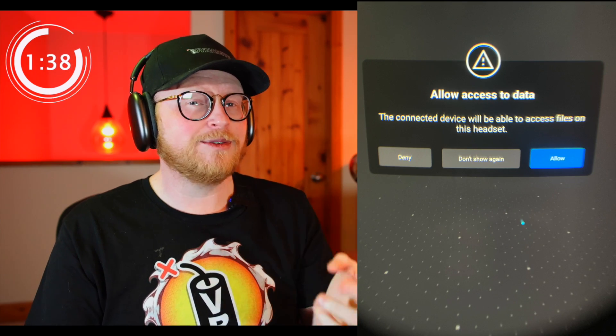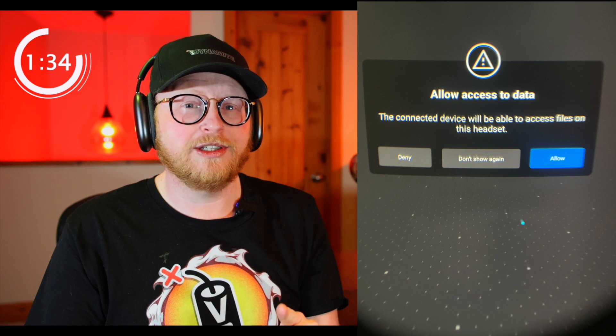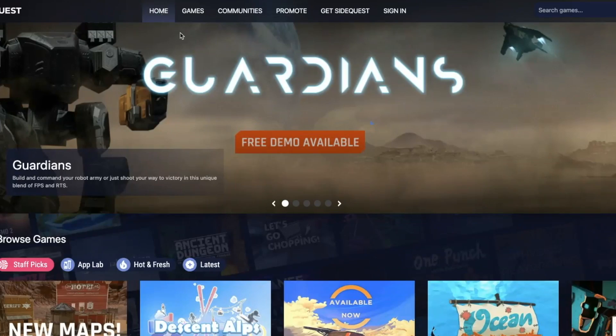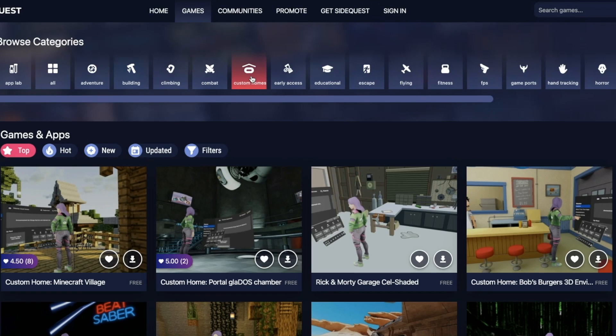When it's plugged into your computer, you may have to put the headset back on and click the allow access to your computer option. Once you've allowed access, all you gotta do is open up SideQuest, go into games, and select that new home environments tab. In there, you're gonna find all these amazing home environments.